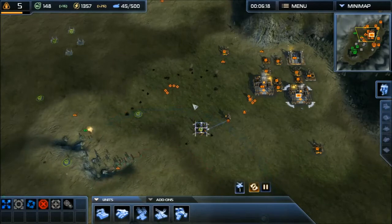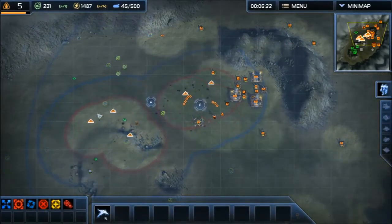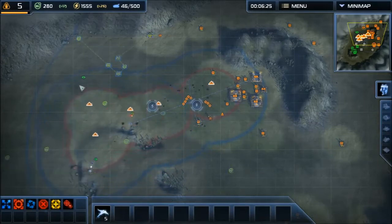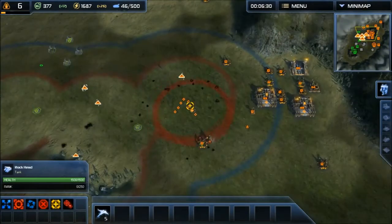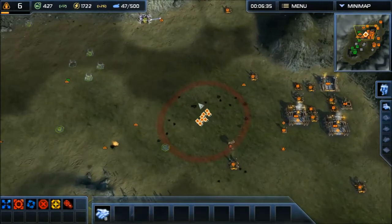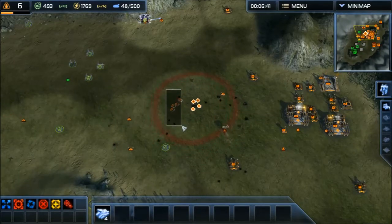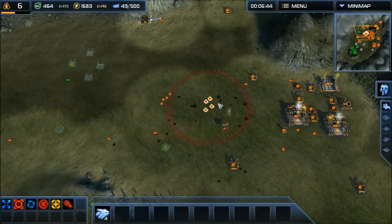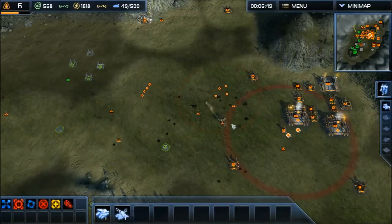I'm going to get some artillery to show you that. Artillery is another key point which makes micro even more exciting and interesting. As you can see, the versatility of having these different types of war units — such as air and land — working together can be very interesting.